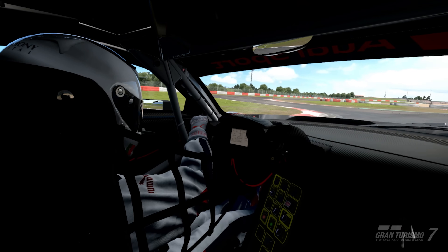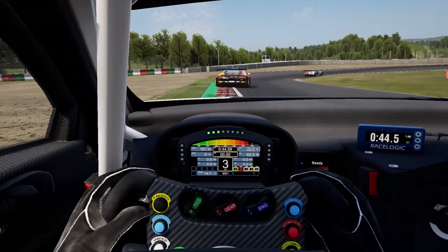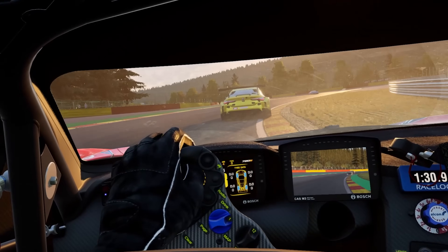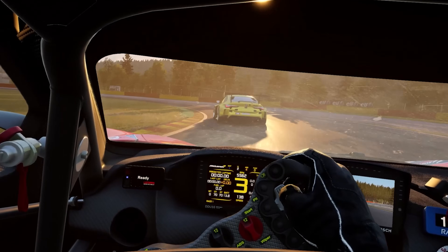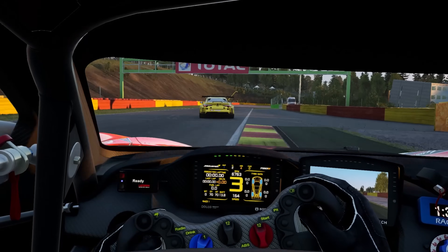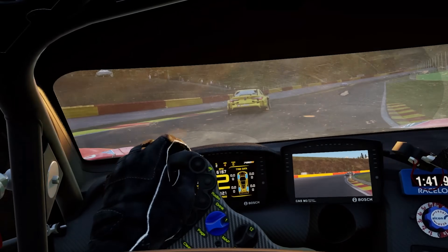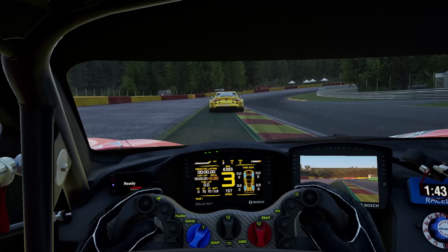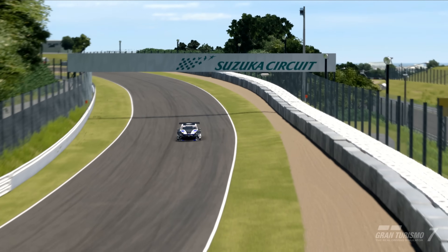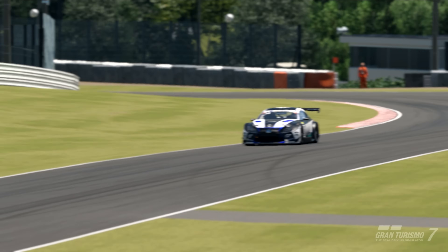I couldn't talk about grip and tires without mentioning an issue with Competizione and shocks or suspension — specifically the way it reacts with curbing and sausages. Some cars glide over them with no problems whatsoever, like going over a carpet. Others, like the Ferrari, hitting a curb with the compression of the suspension can make the car lose control. Gran Turismo's suspension, while more simplified in most cases, provides better behavior at this specific edge scenario.